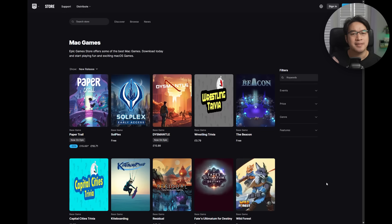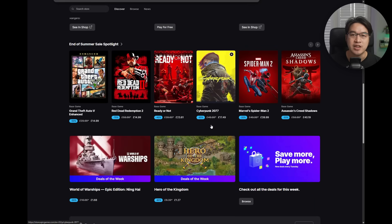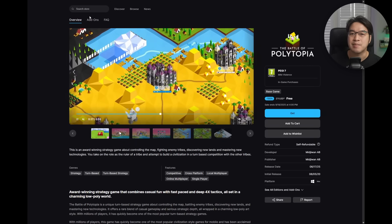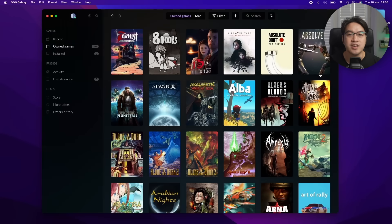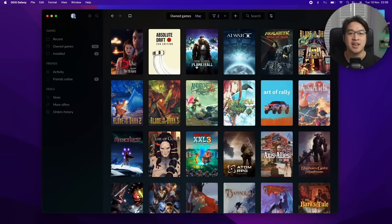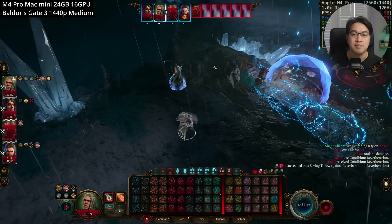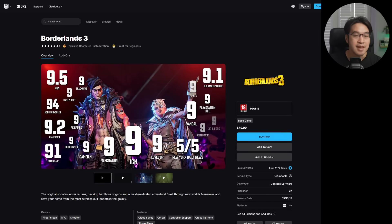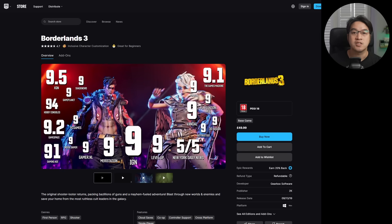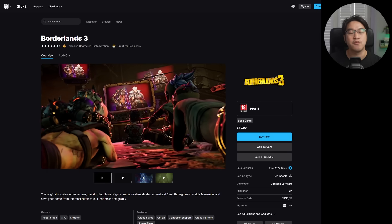Number five: other stores — Epic and GOG. Steam isn't the only place to get Mac games. The Epic Game Store is worth installing simply because they hand out free games every week — over a year, you can build up a huge Mac gaming library at zero cost. Then there's GOG, Good Old Games, whose collection is DRM-free and you get to keep your games forever. Cyberpunk 2077 and Baldur's Gate 3 Mac ports are great on GOG. Also worth noting: some Mac ports are exclusive to Epic and never come to Steam, and vice versa — Borderlands 3 is a great example, as the Mac version is only on Epic. Don't skip checking both stores before you buy.